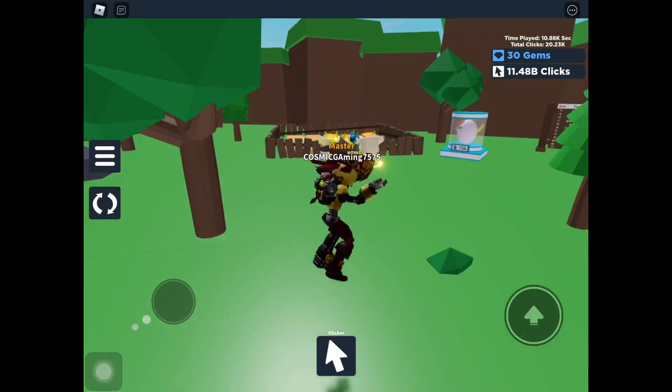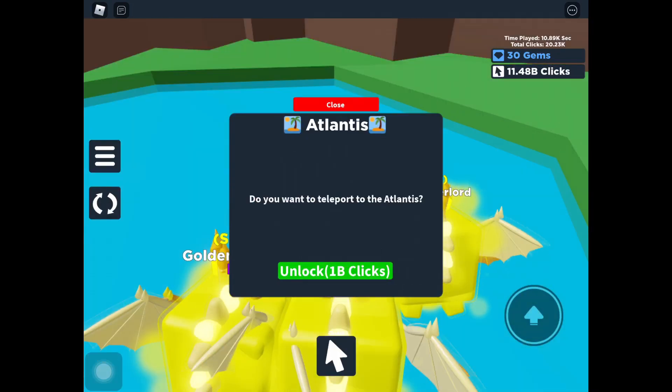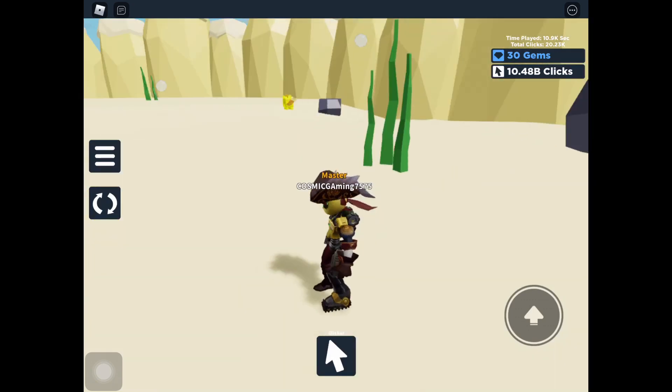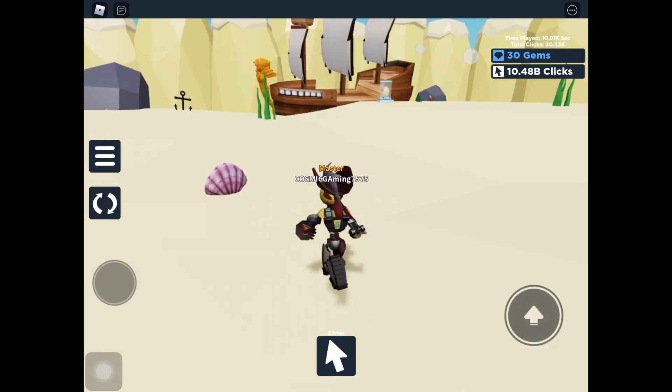Let me go to Atlantis — is this water? One billion clicks — oof, that's quite a lot. Let me just teleport there. Here we are guys, and I have 10 billion clicks. If they have slots here too, that would be really cool.